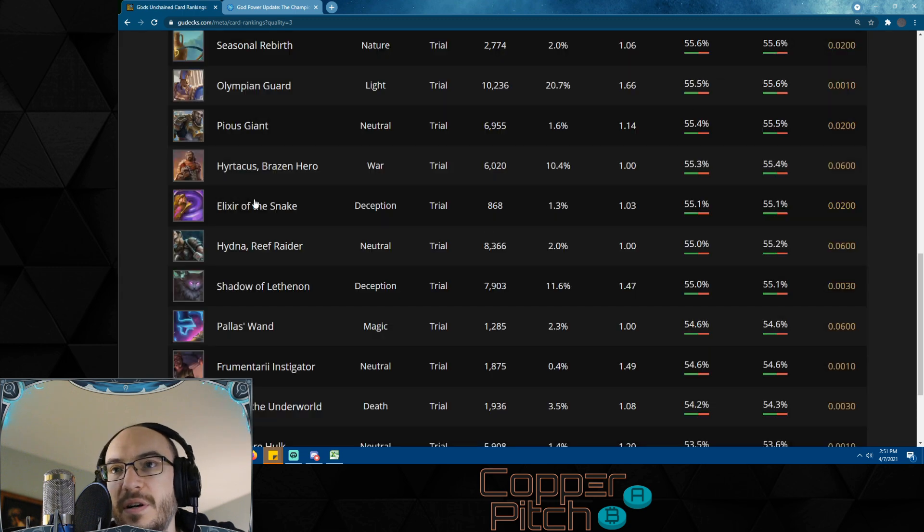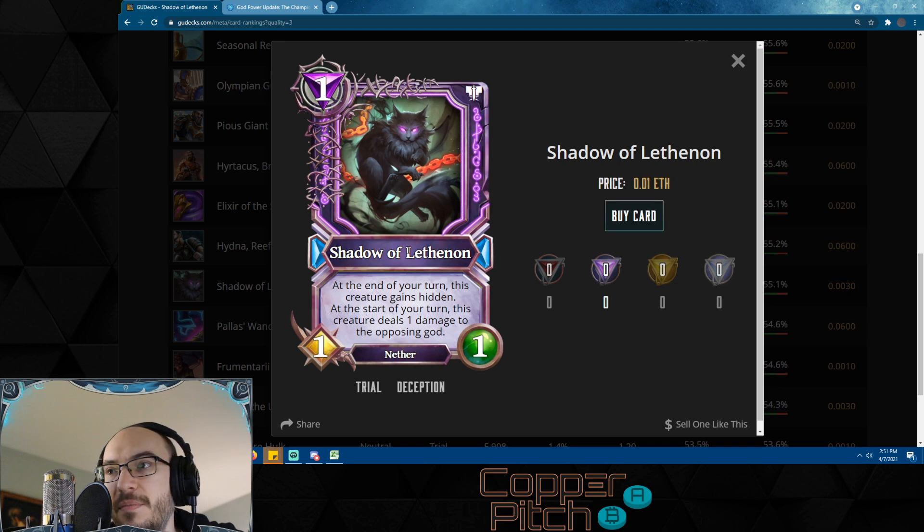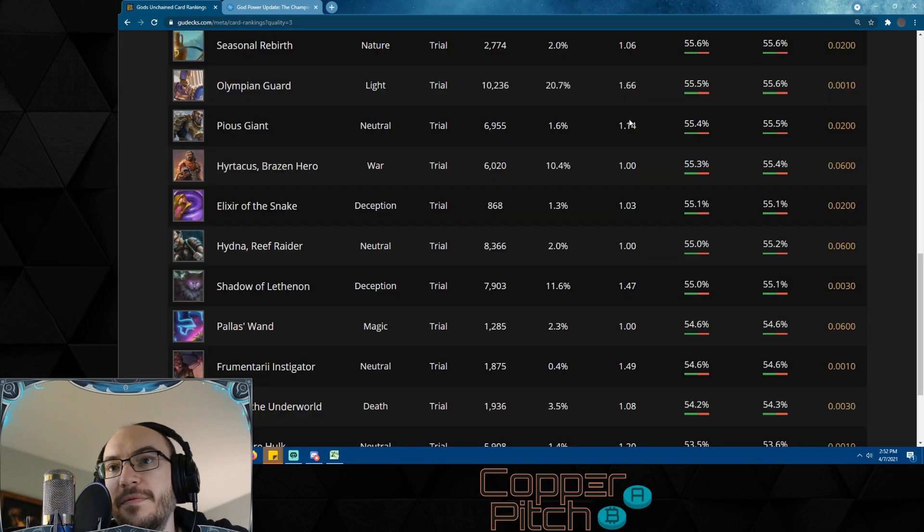Shadow of Lethanon is just unbelievable. At the end of your turn this creature gains hidden; at the start of your turn it deals one damage to the opposing god. Unless your opponent has the ability to target hidden creatures with an AoE-type spell, this thing will stick on the board forever. Nature has the ability to ping this off right now and nature is pretty prevalent, but if we ever see deception get a buff or nature get a nerf, Shadow is going to pop off again.